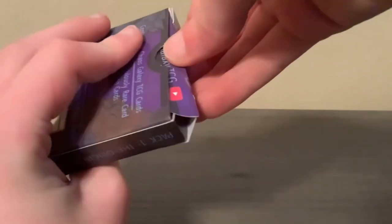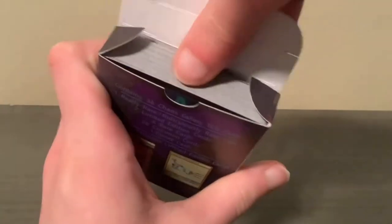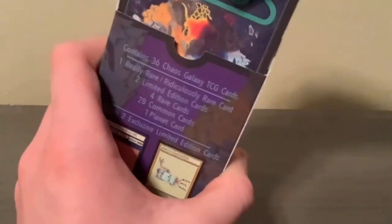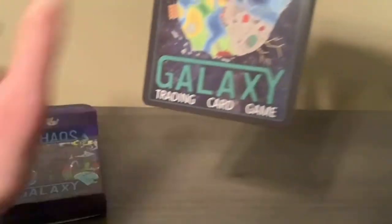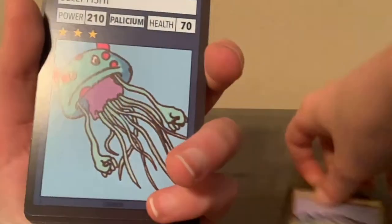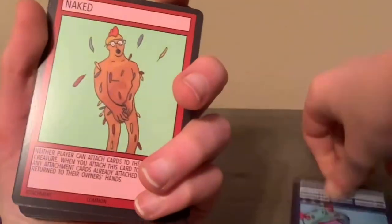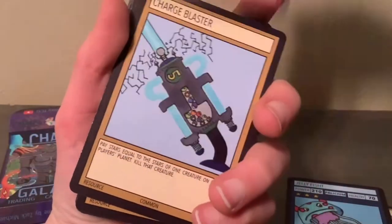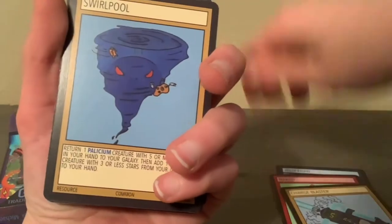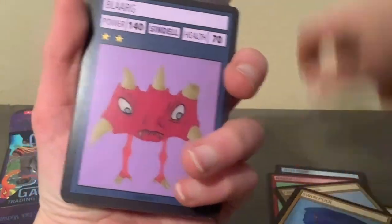So just open up this flat here. Again, Chaos Galaxy on YouTube. Here are all of our cards. Let's open it from the back and start. So to start we've got Star Path, Jelly Fished, Naked, Charge Blaster, Swirlpool, Blarg, Sindel Creature.